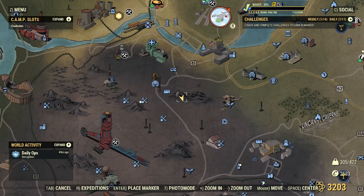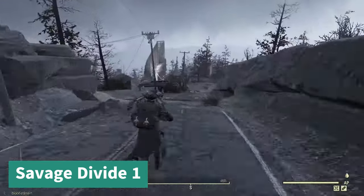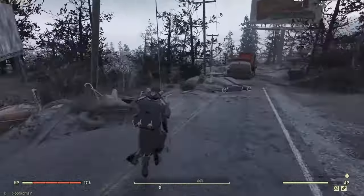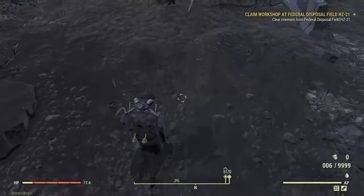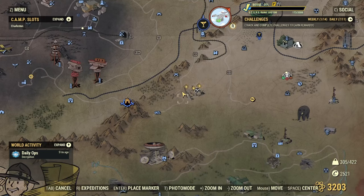Next up we have Savage Divide number one. You're going to go up from the Scenic Overlook and follow the road down. You're going to be looking for a big radio tower kind of thing. You're going to be looking for this caution sign, and the mound is going to be right next to it. And that is number two as well.